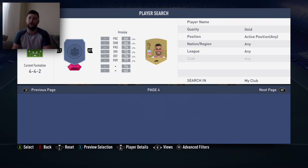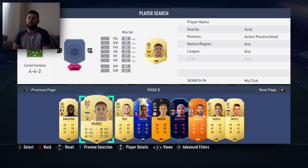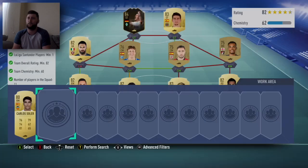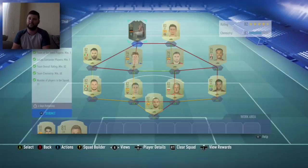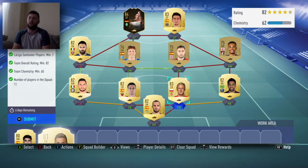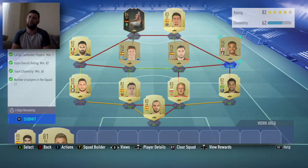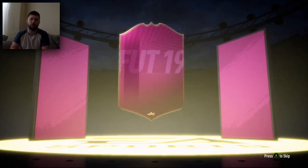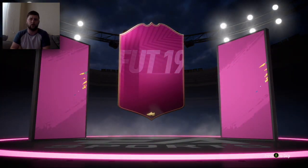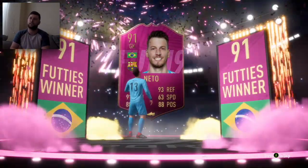Very very easy — really good SBC. A 91 Netto, very very nice in general. You can obviously whack him into an SBC if you really don't like him, but in general he's in the club, quite happy. We'll try and whack an 81 in there and see if that drops it — and it does drop it, so we've got it pretty bang on. 82 rated, very easy to do. The inform is an 81 rated squad: two 83s, four 82s, then a 76, 75, 75 — very very simple, really rate that.